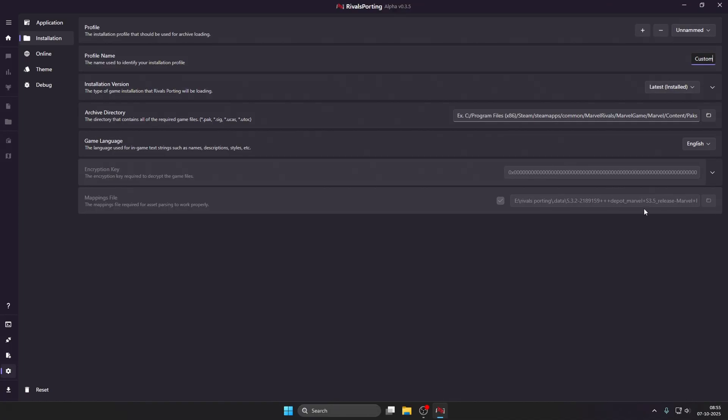We have changed the profile name to custom. Now change the installation version from latest to custom as well. You can see my archive directory is incorrect — this is not the place where I have installed my game, and by default it always selects this wrong option. Please make sure to change this, otherwise random errors will come.